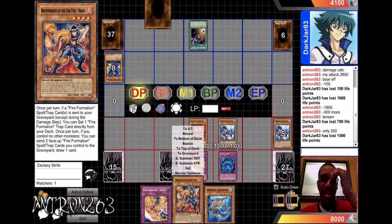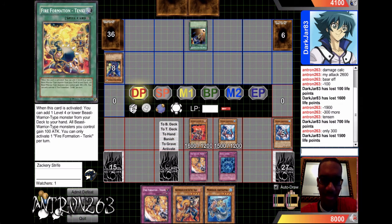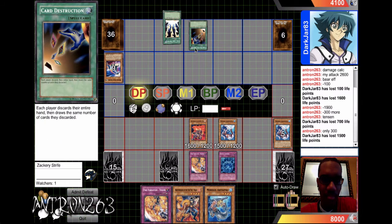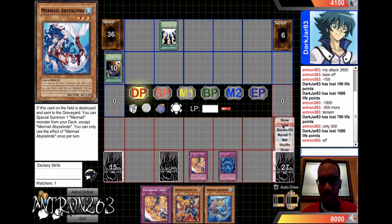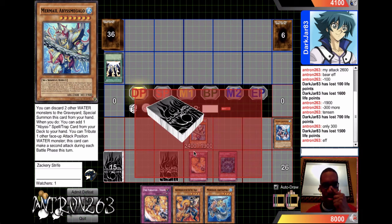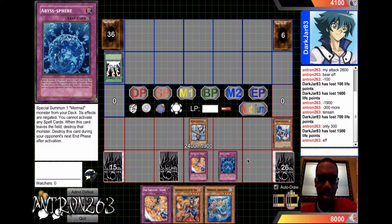Yes yes yes, this hand — I need frost and flame dragon just to top this all off. Oh no, oh no. Effect will activate, special summon — Abyss Megalo! Yes! He just basically wasted his whole hand and this is destroyed, freeing me.